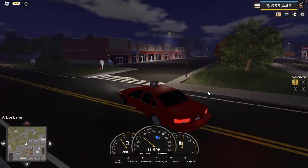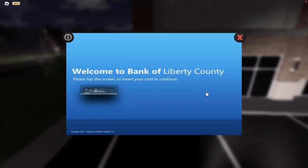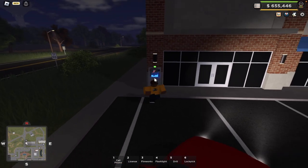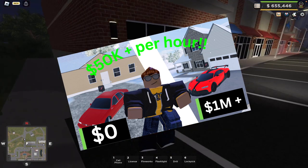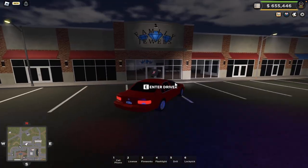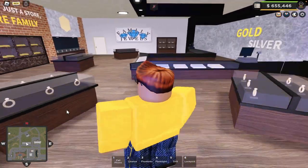Also while we're driving by here, you can see we've got ATMs. You can come over here and buy money, or if you do have the right tool you can rob this thing. I have a video all about robberies and how to make a bunch of money — I'll link that up in the card and in the description. This is the jewelry store — you can rob this too. You need a drill, and that's also featured in the robbery video.